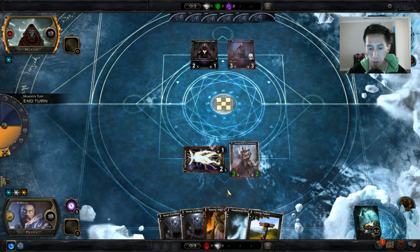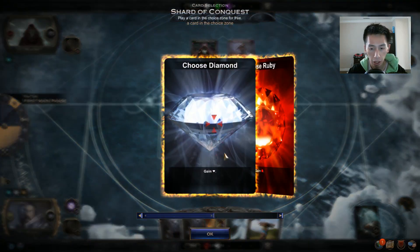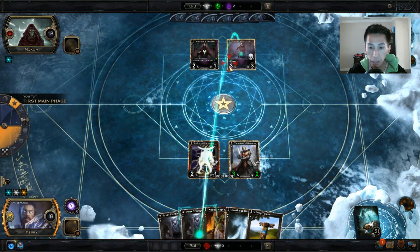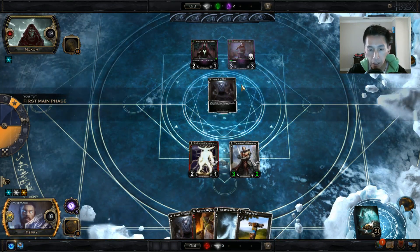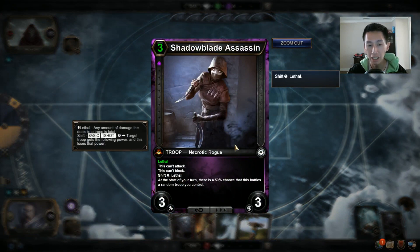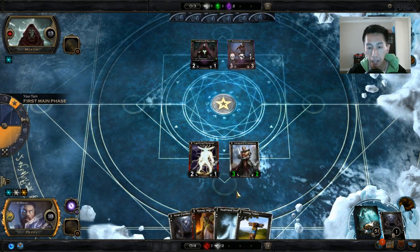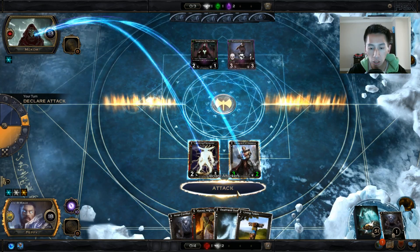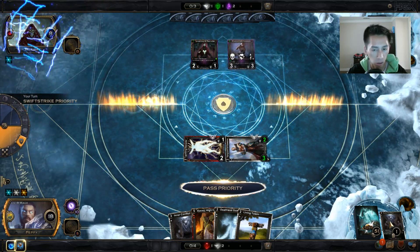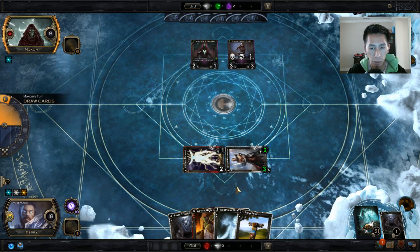I'm going to play a Diamond Threshold since I do have some double-Diamond threshold cards. I'll drop an Inner Conflict on the Shadow Blade Assassin. Inner Conflict says he cannot attack or block, and at the start of the turn there's a 50% chance he battles a random troop you control — so he'll end up fighting one of his own guys. Because he has Lethal, he could easily start wiping out his own side of the board.